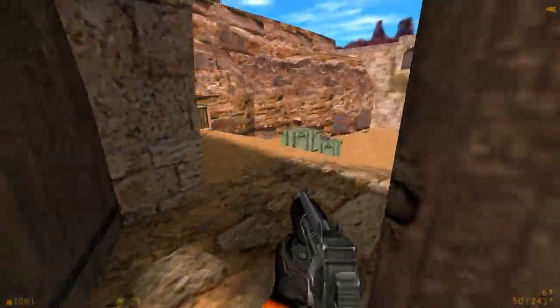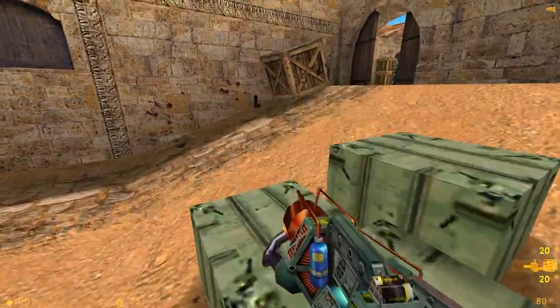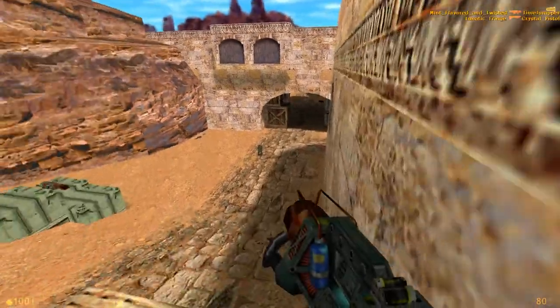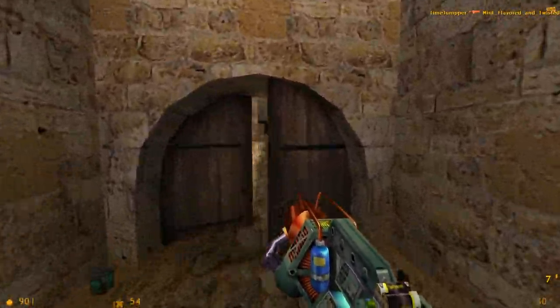Grab the other SMG there too. Come through the door here — be careful. There's a very good chance someone's already got a crossbow or a revolver. But here you go, you've got the gauss now. There are several places you can actually get onto that you couldn't in the original map — which is cool, it's fun, I like it.